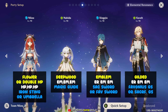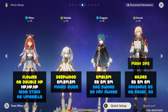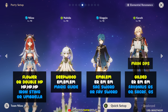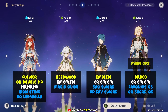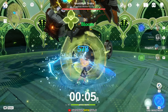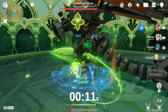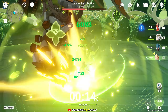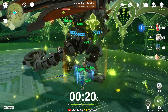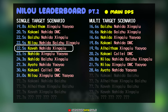Now let's move on to the next Nilou team comp: the Kaveh Xingqiu Nahida variant with Kaveh as the main DPS. Kaveh is an energy-hungry character because his Dendro application mainly comes from his AoE energy burst, so it's wise to equip him with an ER sands and an ER weapon. The rotation should start with Nilou's elemental skill, followed by Nahida's elemental skill and burst, then Xingqiu's elemental skill and burst, then Kaveh's elemental skill and burst, and spam normal attacks and skills. Kaveh can clear this boss in a decent 22.5 seconds. Now let's see his performance against multiple targets.